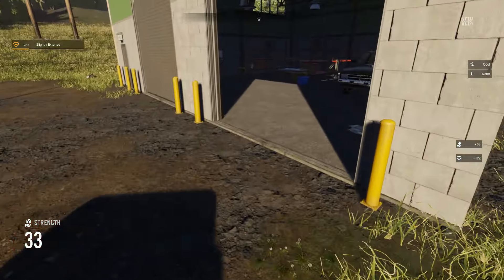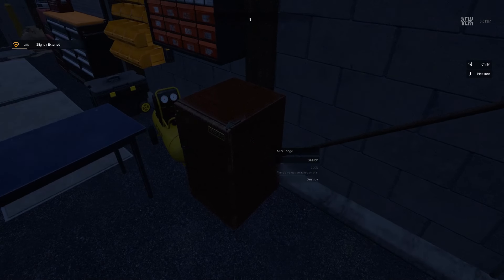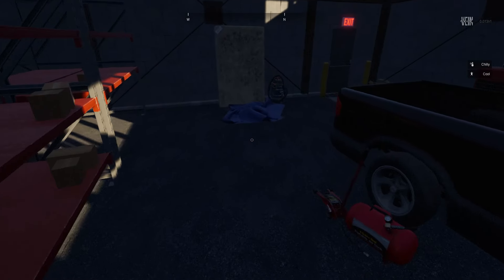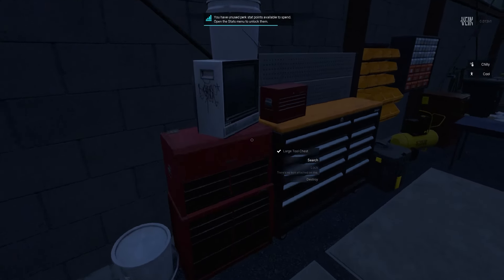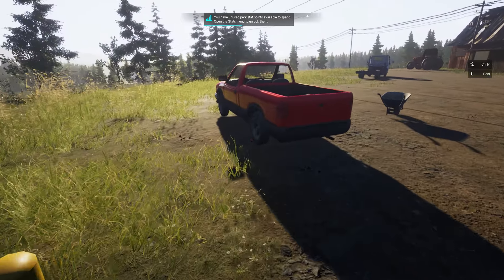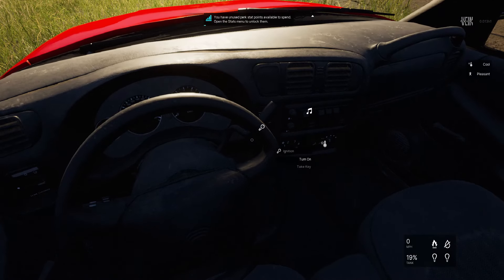Nice. Is there anything we want to drag or take back? Metal table, mini fridge. We can't drag that one. I think we've already looked — that was just a test. I moved that table. Let's get back to my base. I've got some great tips. Let's get this thing going.